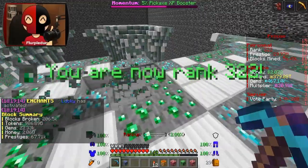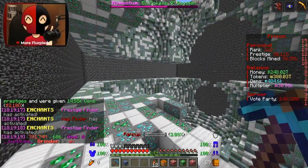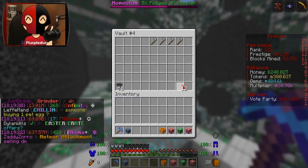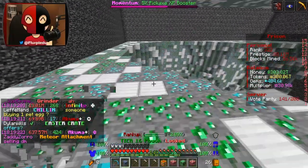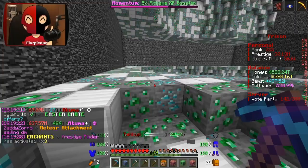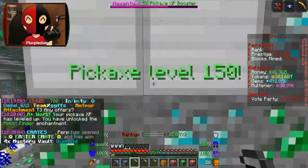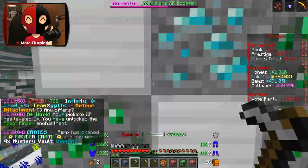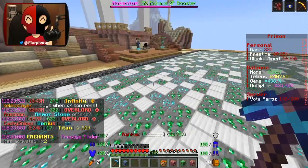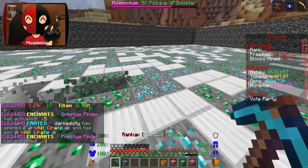We're at rank 322 and the mine has been in better shape. I'm going to save the explosives until the mine gets a little bigger, then do a mine reset. Mine reset at 150 — two new enchants unlocked, absolutely beautiful. We got a few levels from that which is great.